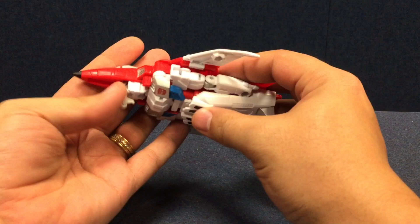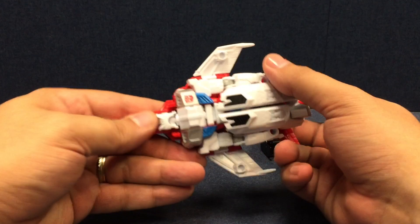Here's his jet mode — it's cool. He does have a little landing gear you can flip out up here. None on the back, but his feet kind of work as landing gear, so you can give him landing gear.